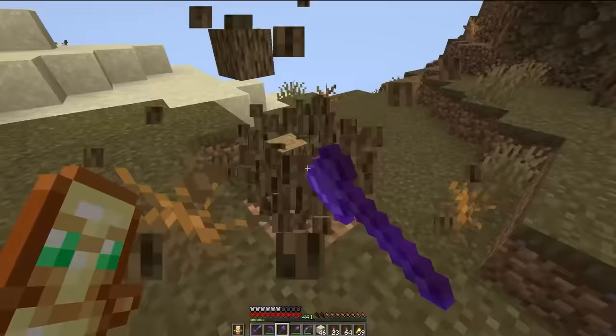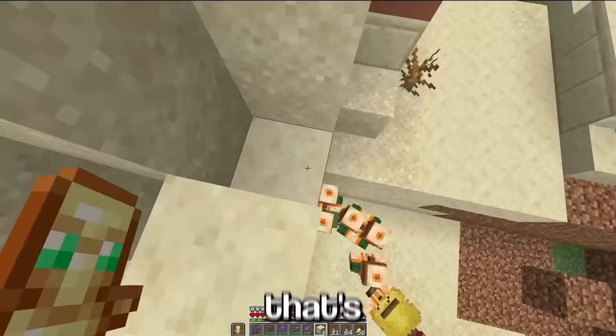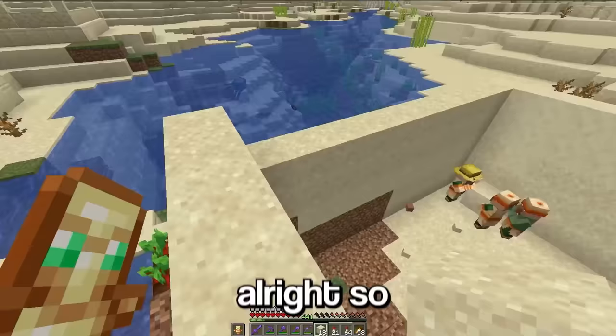Villager number two — let's get a boat. Alright, I think that should do for now. We should probably give them some protection from the zombies because it's about to go night. That's a bit better.